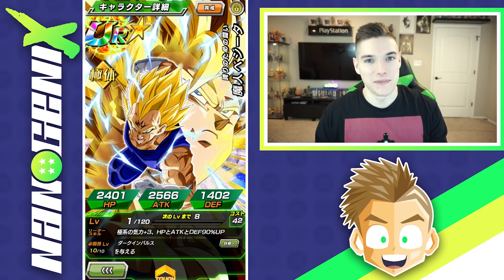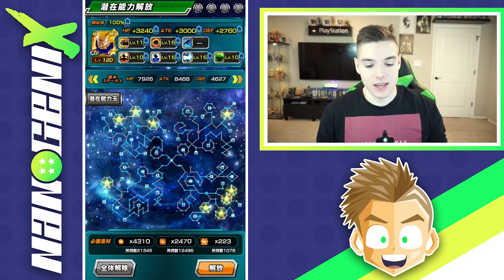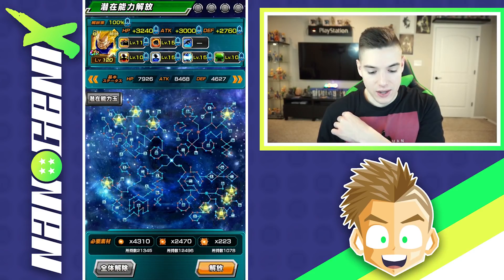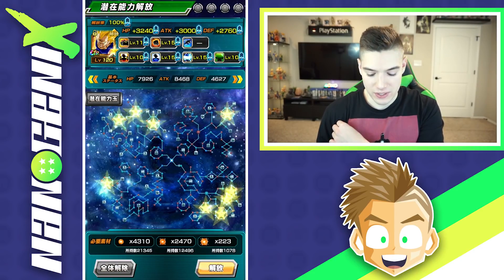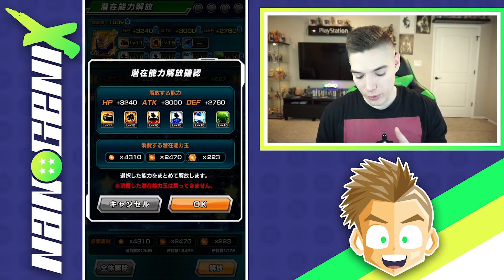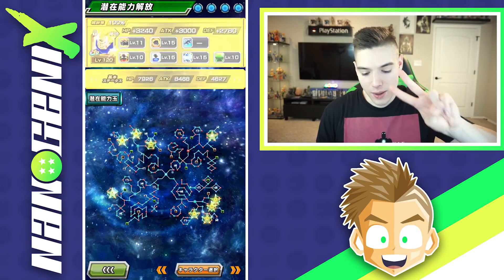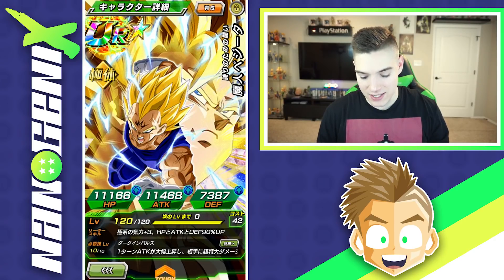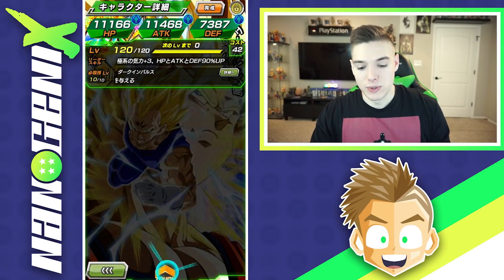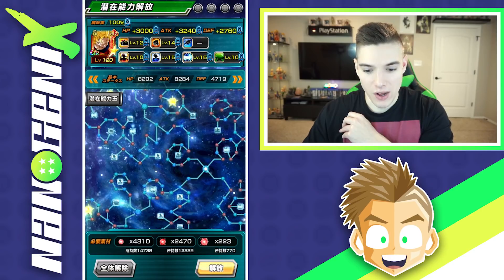First up, we've got Majin Vegeta. He's free-to-play, so what you're seeing is a more average plus 3,000 to stats. However, he's going to break 10,000 on HP and attack, which is nice for a free-to-play unit. Let's go ahead and rainbow this man out. Beautiful golden sheen — we're rainbowing two units today, both free-to-play. Stats: 11,000+ on HP, 11,000+ on attack, and right around 7,300 on defense.